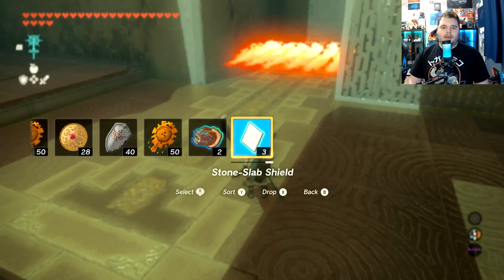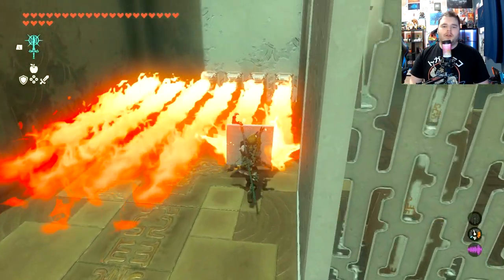And then once you do that, you can take out the stone slab shield and hold it to block the fire — easy peasy.